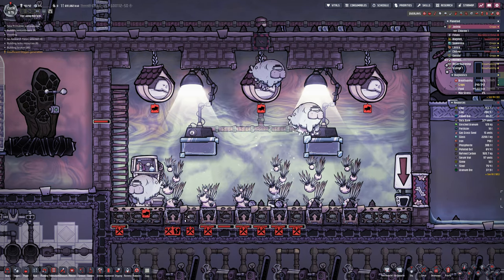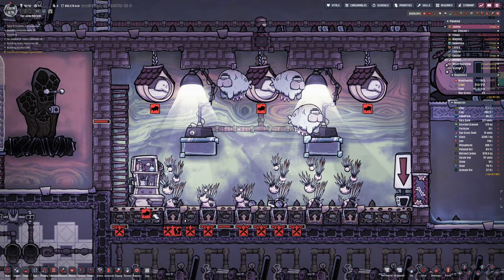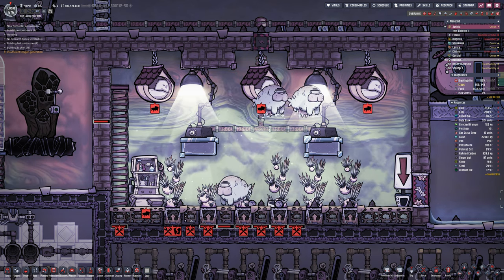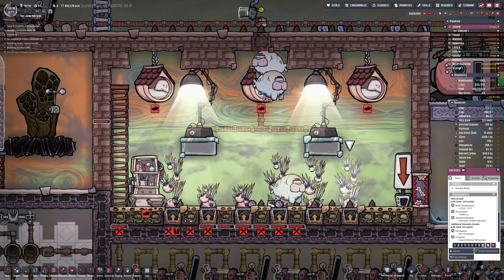Welcome back to another episode of Oxygen Not Included Season 3. The gas grass has finally grown — it's looking happy and quite cool, I must admit. As much as I'm not a fan of the premise of it, because it doesn't seem to give as much as it takes, it looks cool.